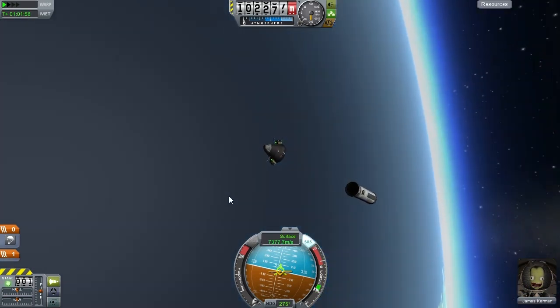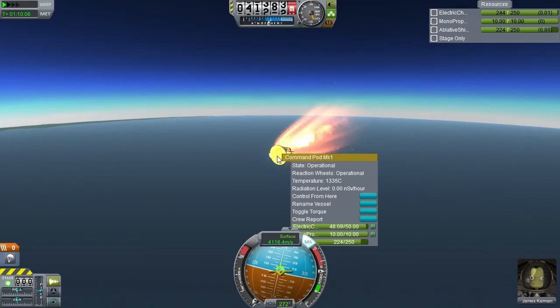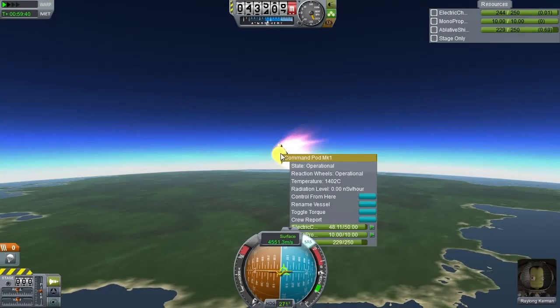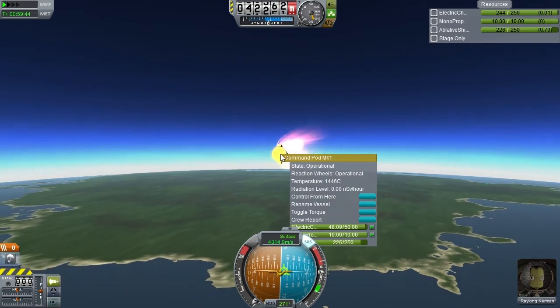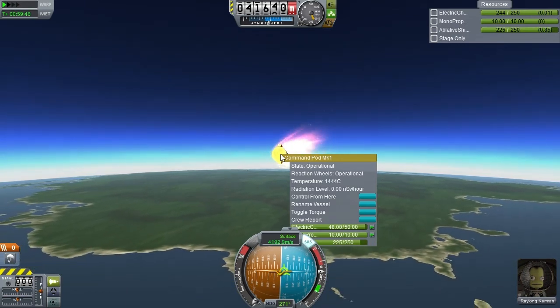What you're watching here is James Kerman. He is trying a periapsis of 40 kilometers. And here's what happened. After James came railing Kerman, who tried a periapsis of 20 kilometers. Here's what happened.